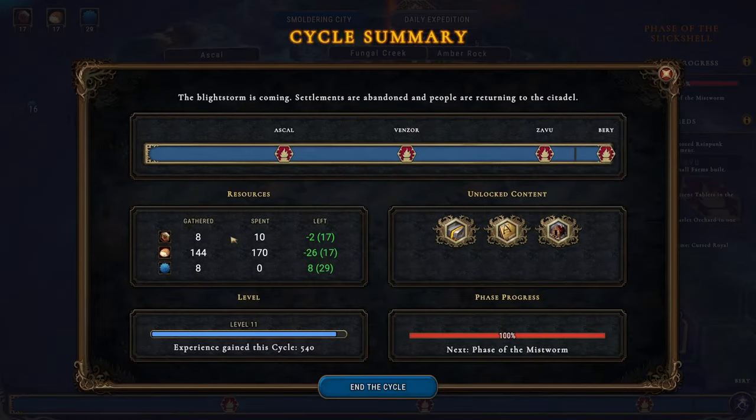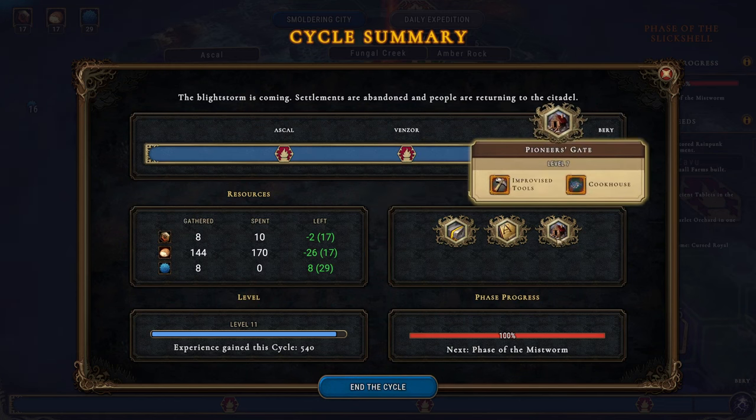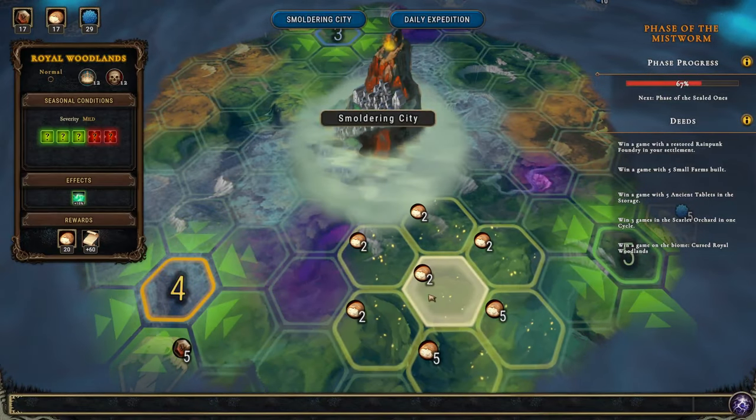We've unlocked the kiln and the cookhouse — this is all fine. We're close to level 11, so let's end the cycle and see what's next.